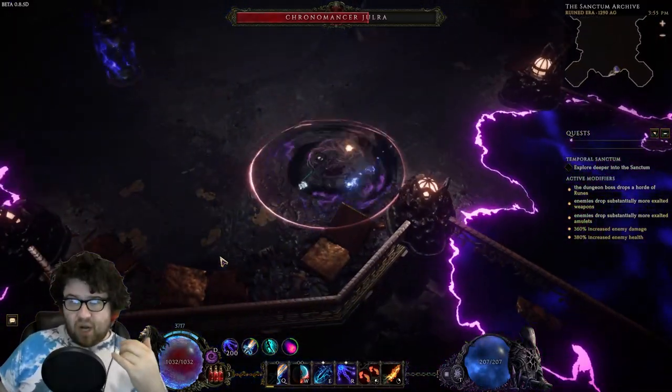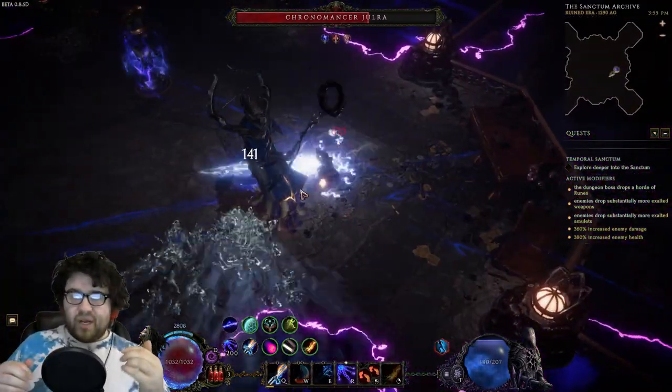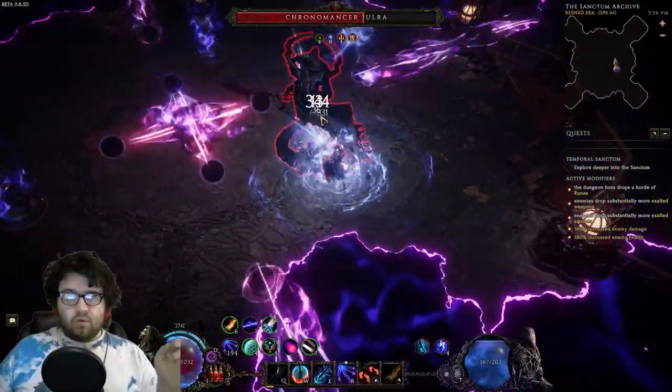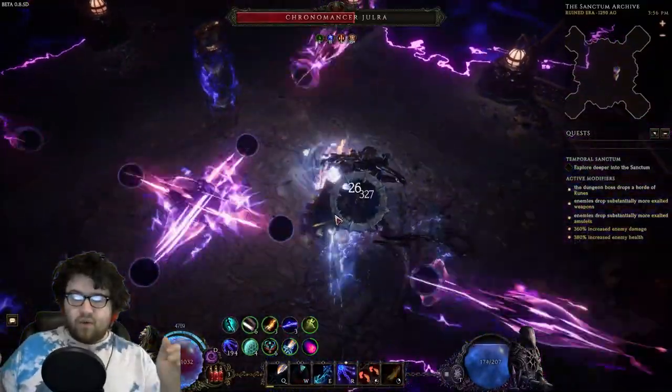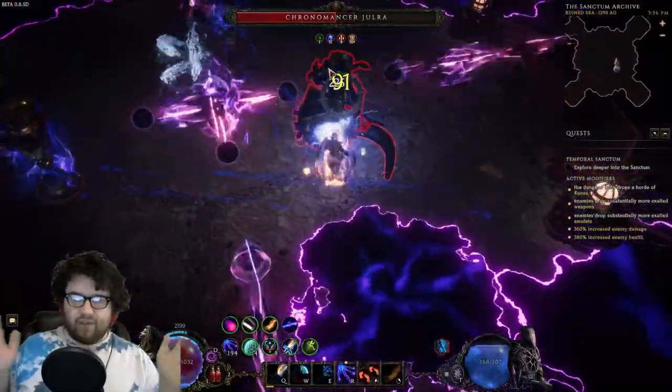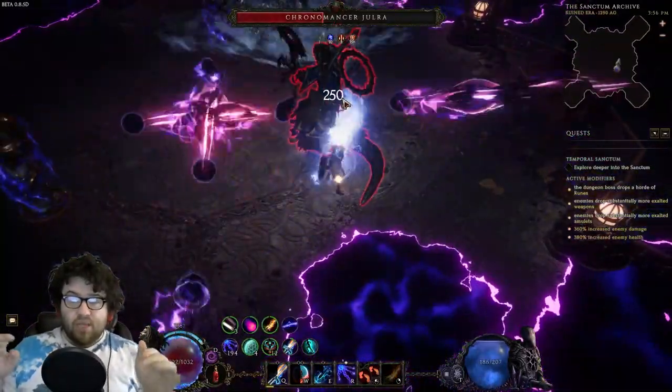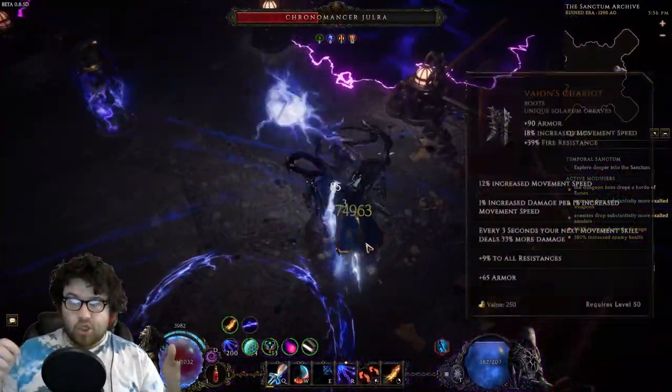One of the biggest problems is that Spellblade is a mastery that uses Ward as its main defense. In a world where Ward was in the worst spot it's ever been for almost a year, year and a half. We also had a new unique come into the game recently: Veyon's Chariot.